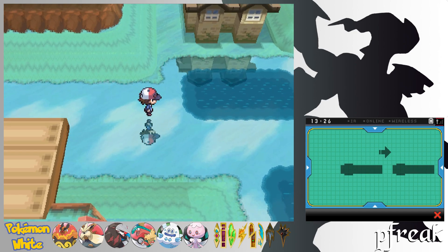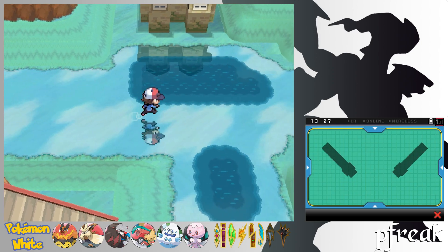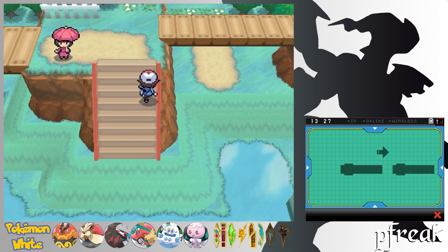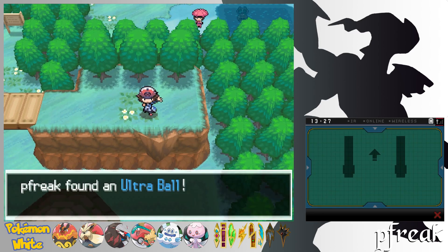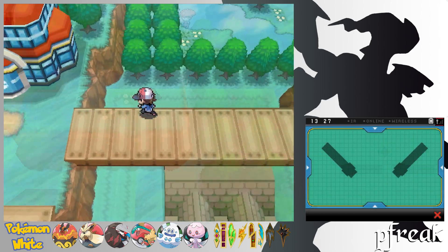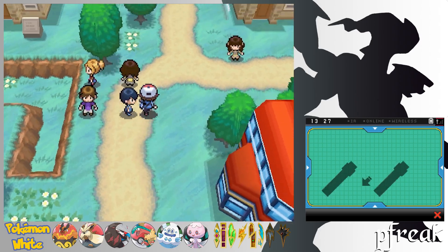There should be an item right here — yes, a Max Revive. Then if we go over here and all the way over here, we have an Ultra Ball. And to the right of us is a Timer Ball. Unfortunately, those are all the hidden items we can get right now. If it were winter, we could get the items over there, but we cannot.